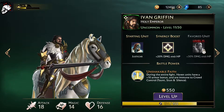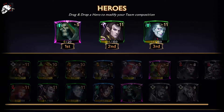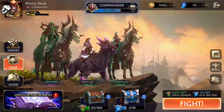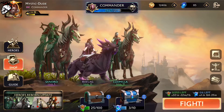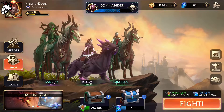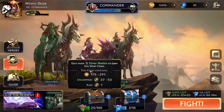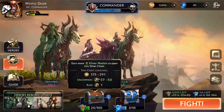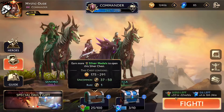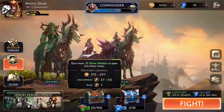Gold isn't a problem — you get it anywhere. It's getting the tokens that's the tricky bit. You get the tokens from the boxes, which you can earn using silver medals, as you can see on the right. Zero of 250 left — you get so many every two and a half hours or so.